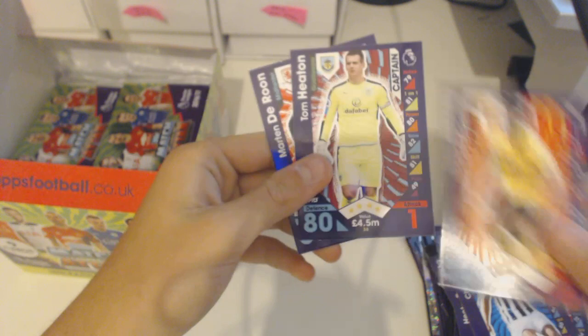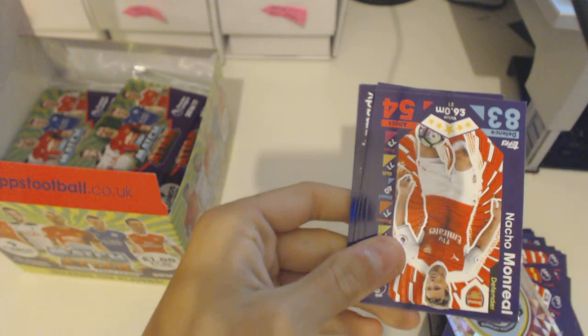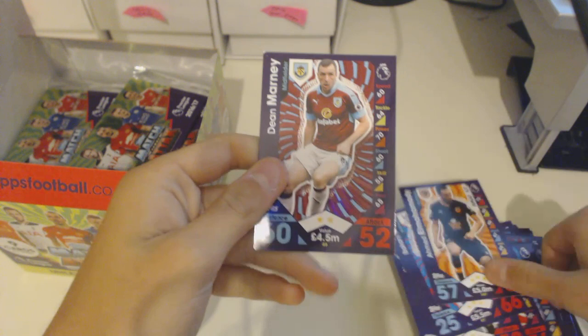We've got a Burnley badge and nothing else, just a code. Monreal from Arsenal — Nacho Monreal. A Schmeichel — look at those stats for a goalkeeper, 85 defence. Also Boyan, Nathaniel Klein, Neil Taylor, Sacco, El Mohamedy and Marnie.